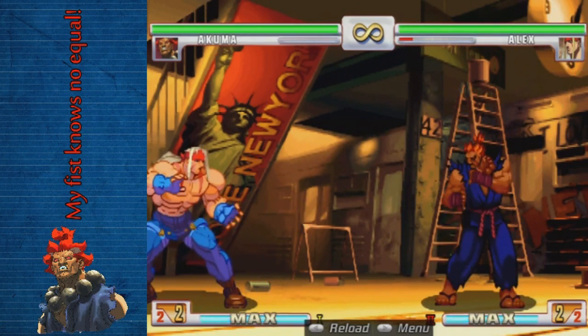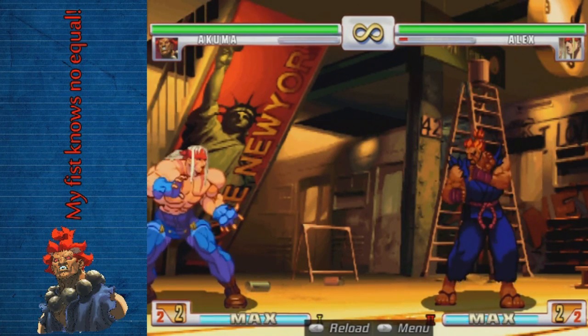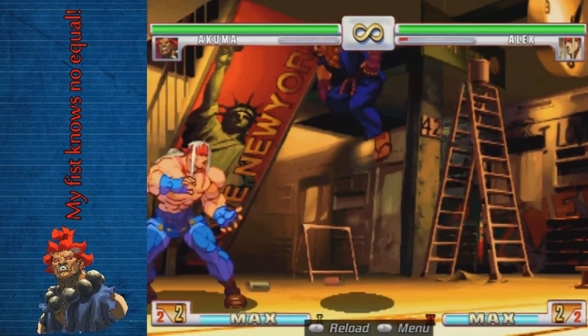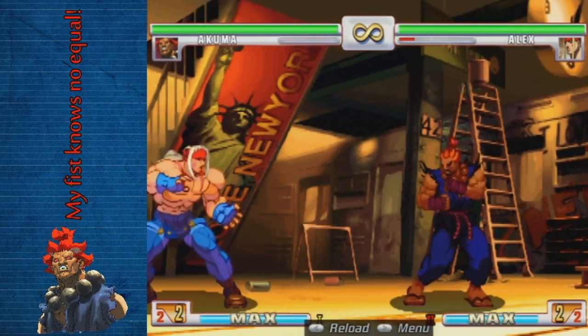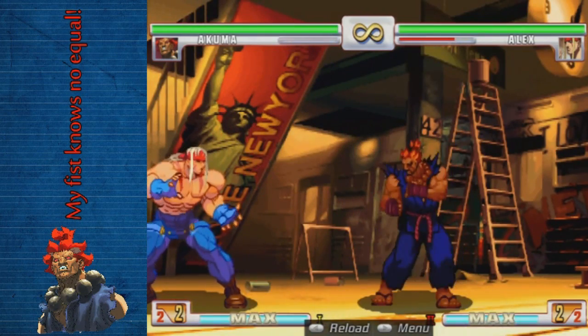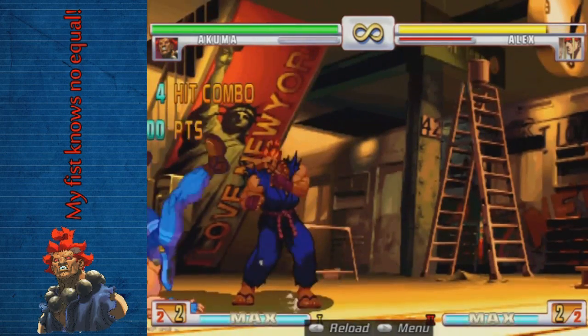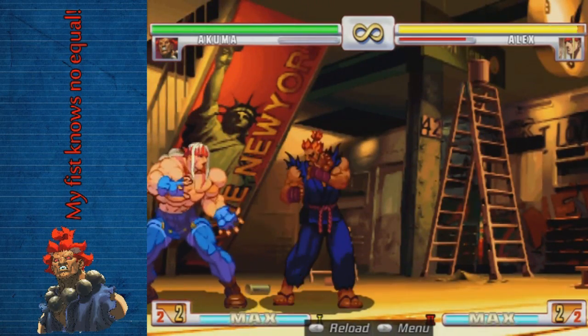Akuma also has his normal dive kick, which is just jumping up in the air and at the peak of the jump doing down and medium kick. It has pretty big hit stun, so if you hit it, you can almost always go right into an uppercut if you don't feel like doing anything more stylish.